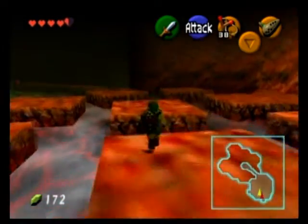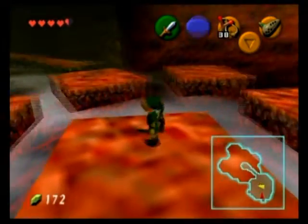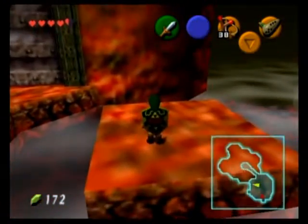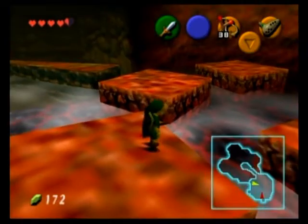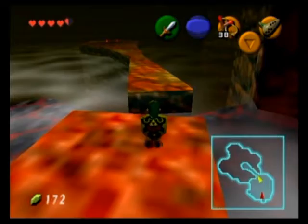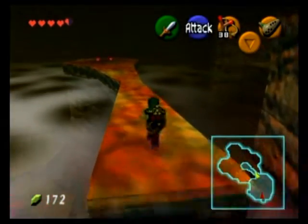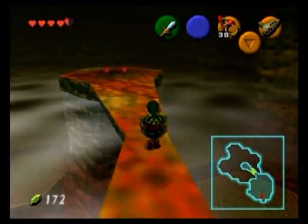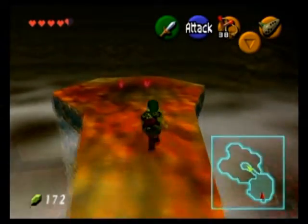Spoilers — we'll encounter more in future areas. And if you want to know where I am, we are in the upper area of the lower Lizalfos rooms. You can see where I'm going towards those hearts, there is that lava waterfall, and below is the bottom area where we fought two Lizalfos earlier.